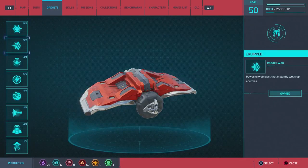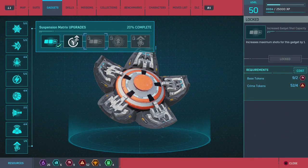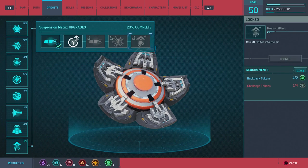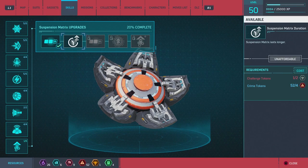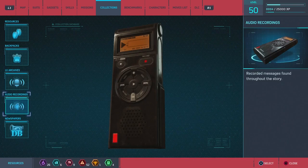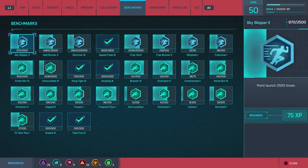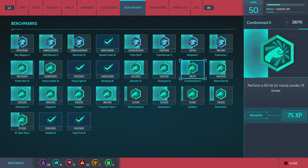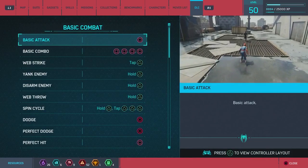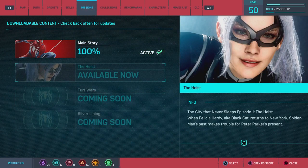I've basically maxed out all the gadgets except for the trip mine — it's not really something I'm going for. You basically need to get all the challenge tokens, which requires doing the drone challenges, and it's not that useful to me since the basic result is that you can lift enemies into the air. We already 100%'d everything, we have no missions left. We have the collections — backpacks, archives, and video recordings — plus Octavius's lab and the benchmarks. I didn't collect everything but that's what happens in one playthrough. We also have character sheets, and then there's DLC.